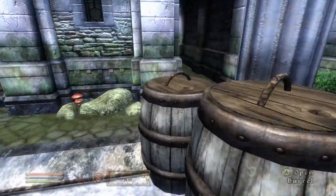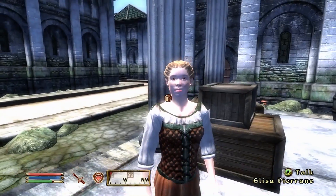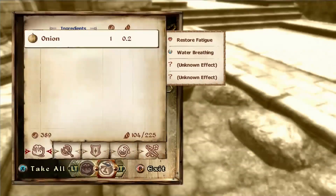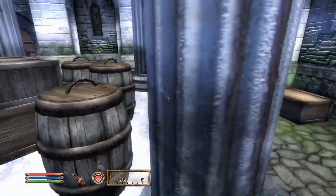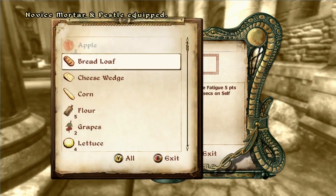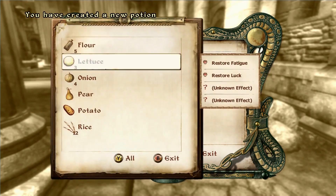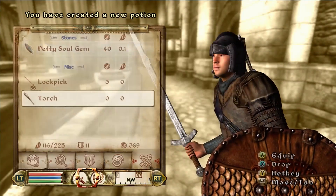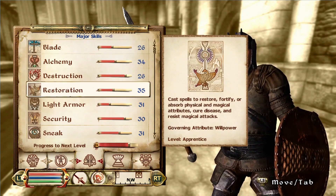A very important aspect of early leveling: if you go into the barrels in the Market District there's a ton of food to make restore fatigue potions. You can create a bunch of potions, sell them, and get some money right off the bat. We leveled alchemy — it's at 34 now — and we're already about three-quarters of the way to level two.